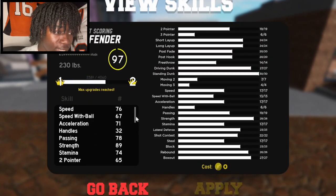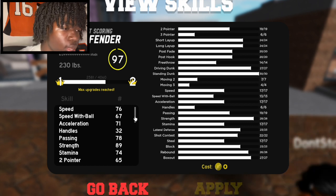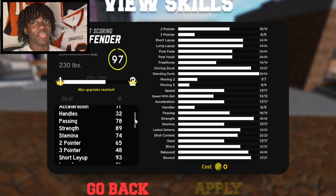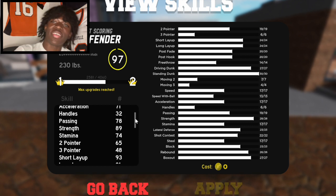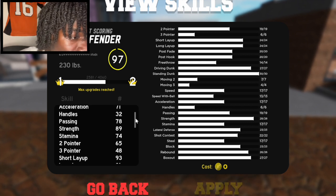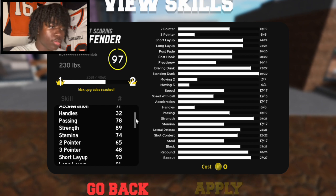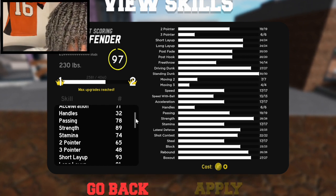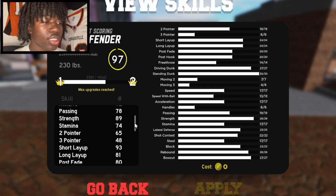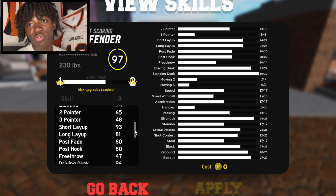Reading the skills right now — speed is 76, which is pretty decent for a big, and then you hit legend, so that's nice. Speed with ball is CC7, not the best. Acceleration is 71. Handles are 32; of course you're not gonna have handles as a big man, but that's kind of low — I wonder if you can even do a crossover. Passing is 78, which is kind of good. Strength is 89 — once I show you the badges we're gonna be just pushing people. Stamina is 74, which is pretty mid but decent.